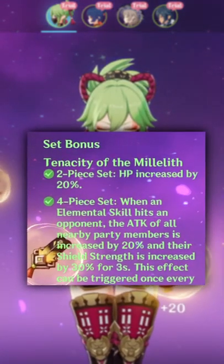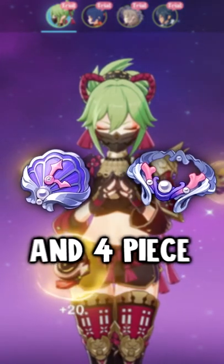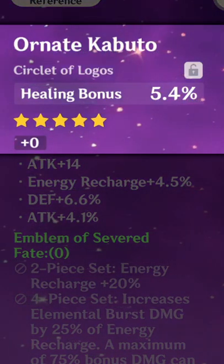The best artifact set for her is the 4-piece Tenacity of the Millelith, but you can also use 4-piece Noblesse, the 4-piece Clam set, and 4-piece Emblem, but generally you want to use Tenacity. You want to have an HP sands and a goblet with a healing bonus circlet to get the most heals possible.